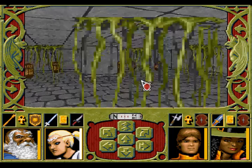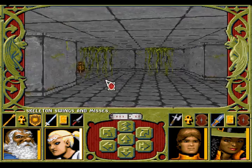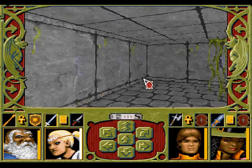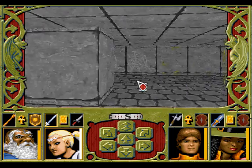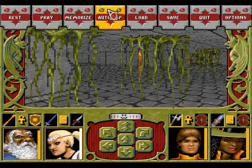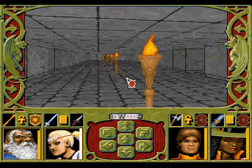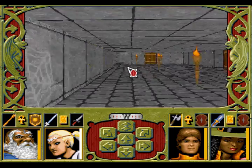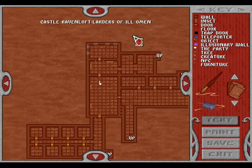Oh, skeleton. More skeletons. Just a few barrels — they're just here for decoration. Oh, there's another skeleton. I think that's it. We've explored all of the basement area. Let's head up again. There's actually nothing of importance down here, just a few monsters.